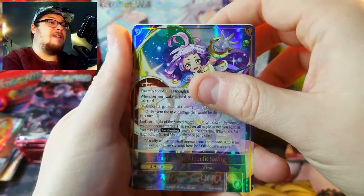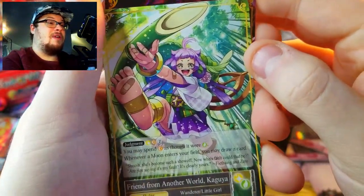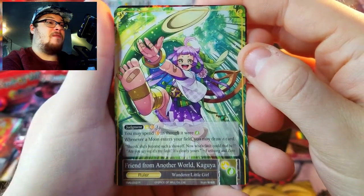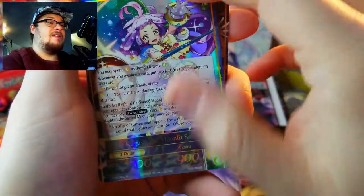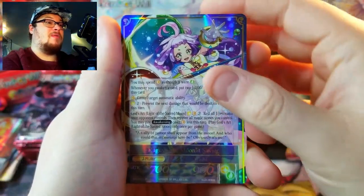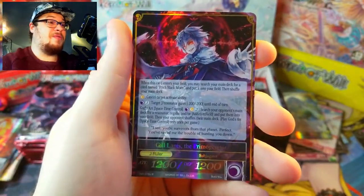Very cool, that's a good one to get. Let me flip this without revealing the next card — there we go. Friend from Another World, Cayuga, and then the flip side — the Moonlit Savior! Beautiful, we got the Moonlit Savior! Awesome. And then we've got another J-ruler: Gill Lapis the Primogenitor.